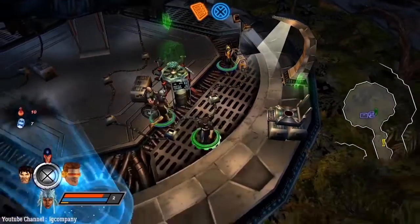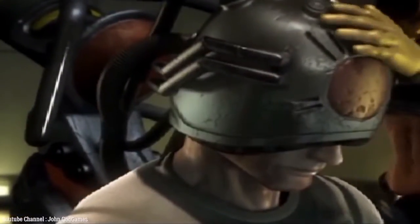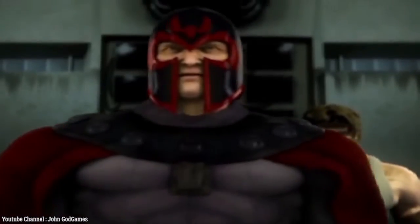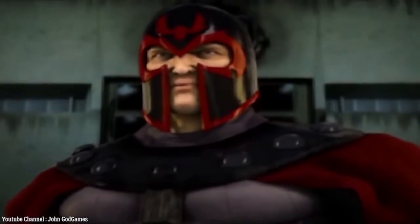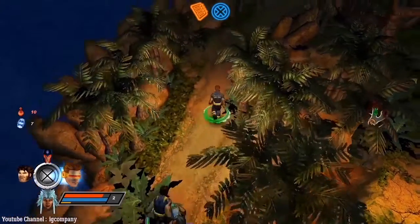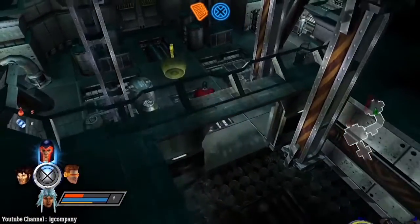Number 4: X-Men Legends II. The X-Men universe has always been divided between Professor X's X-Men team and Magneto's Brotherhood of Evil Mutants. That trend was temporarily set aside in the second X-Men film, X2, where mutants from opposing sides joined forces to defeat a common enemy.